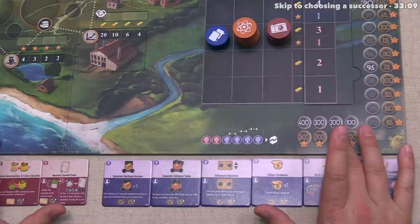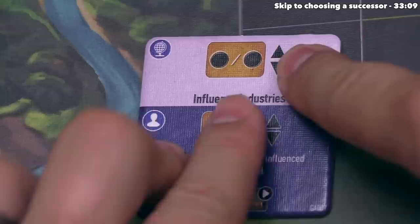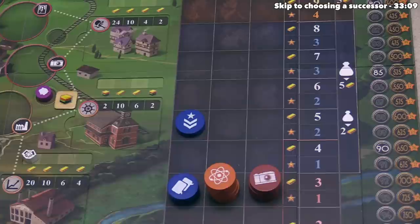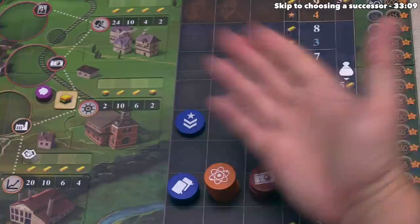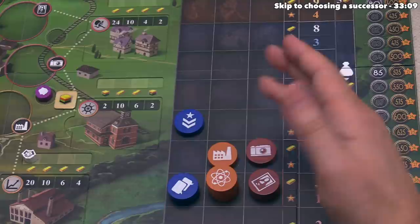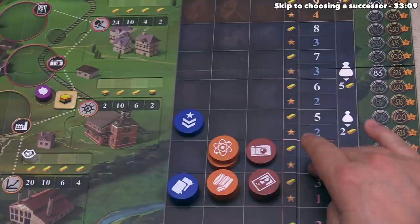I think we want to do the Influence Industries global action. When we focus in, the top part with the globe icon means everyone gains that benefit, and the bottom part means we get an extra benefit. This says everyone is going to be able to move one industry token up or down once. For us, since we are the ones who chose this, we will move both of our influenced industries — Manufacturing and Tourism — up once each. Then in turn order, the rest of the players each move one industry up or down once. The white player, as the inventor, is influencing Science and Education — they decide to move Science up once. The yellow player is influencing Military and Law — it's not surprising to see them push Military up once again, considering they already have a minor investment in that industry.